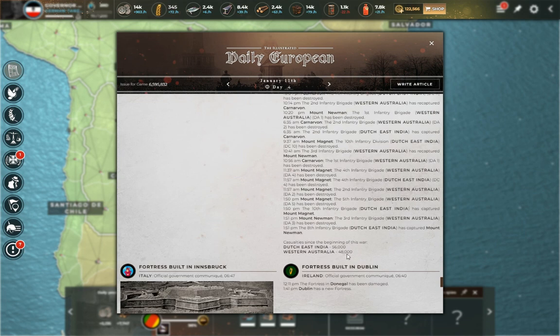Dutch East India versus Western Australia shows a lot of casualties. Don't forget, Western Australia was already at war with Northern Territories. So I have Western Australia's total losses at 33,000 and 48,000 — that's about 81,000 total. That's almost all of his initial troops and then some that have spawned since. It looks like Western Australia has fought a good war against Dutch East India, but being at war on two fronts is going to hurt. I think we might have seen the last of Western Australia.